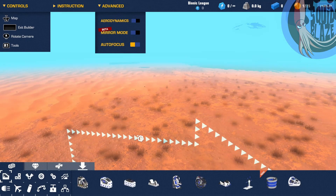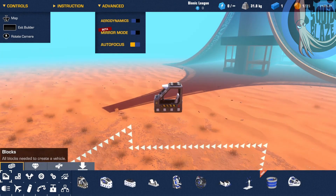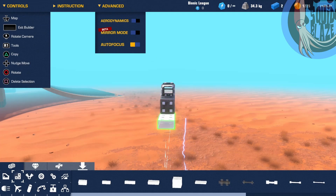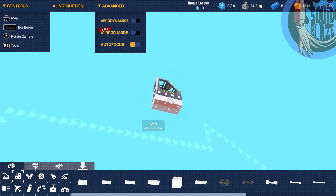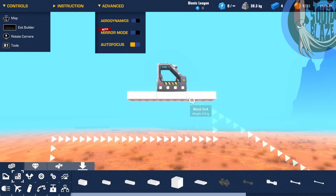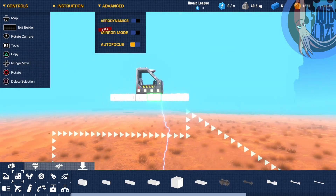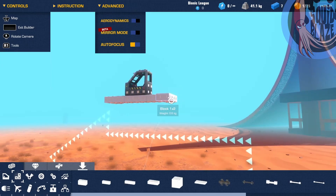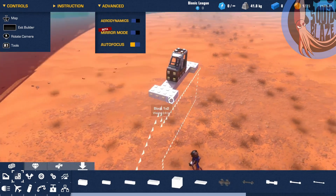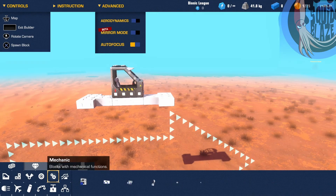Press the build menu. The first thing we always start with on a car is a seat, because how else are we going to drive it? Just use your seat for this, and then let's use a frame. Build one down, rotate it, put one there, one there, one there, and then put a one-by-two block there and one right there. This all depends on what blocks you use, but try to follow this.